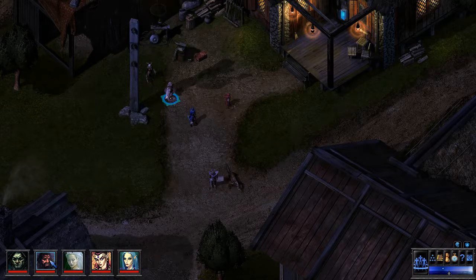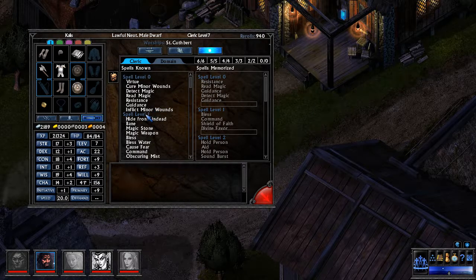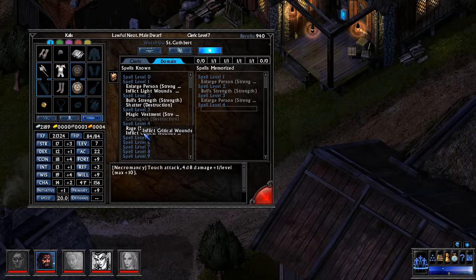Before heading out we need to prepare spells. I cannot believe I forgot that. We leveled up and promptly forgot to ready anything. Domain spell — ooh, another Rage option. I think maybe we just do another Enlarge Person. I'm not really all that impressed with these domain spells. Rage — I think we have to channel this. Because every time I cast Rage with Teak, we end up having to channel it and she can't move or do anything. It's frustrating.